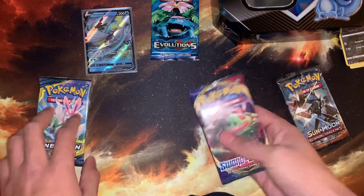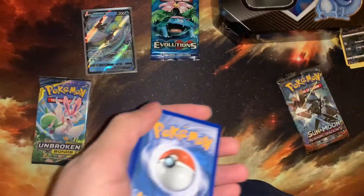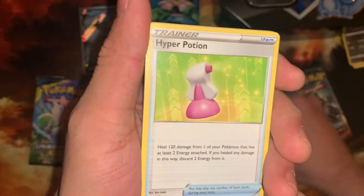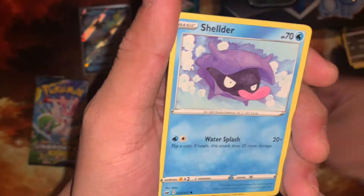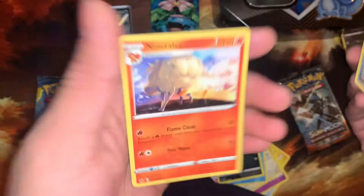Let's get this second Sword and Shield pack out of the way, featuring the Snorlax VMAX card art. Sword and Shield code card swiped. From the back we have a fire-type Kangaskhan, a Hyper Potion, Sitrus Berry, Pikachu, Sinistea, Sheldon, Croagunk, a Pokegear 3.0, and in the back a Ninetales, non-holo.